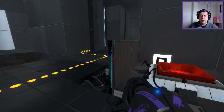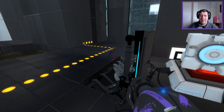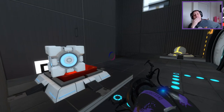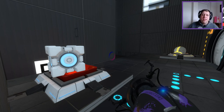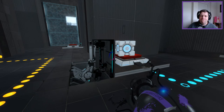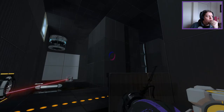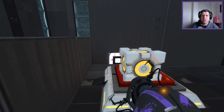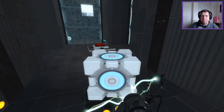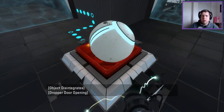Where was the positioning of the cubes when I first got the edge of the safety cube? Oh wait a second — ha! Of course. Mike, you trickster. So I think I've got to keep the... we've done that, we've done that. I didn't save after getting that cube the first time. So let's quickly redo all this — back to getting the light bridge.